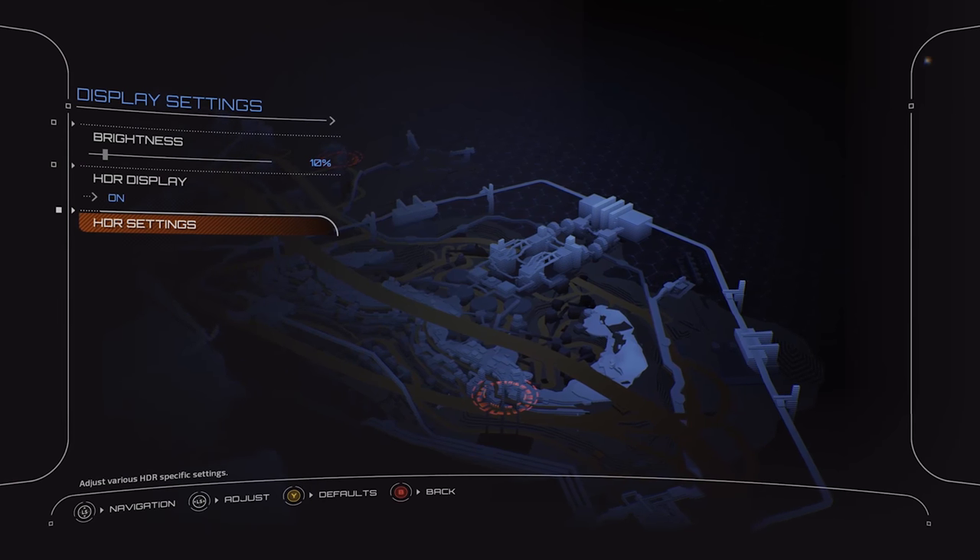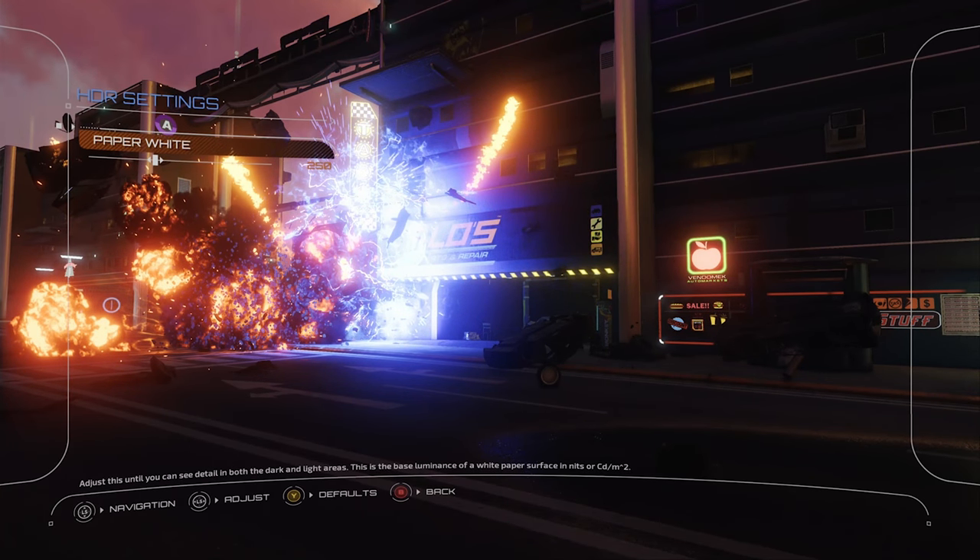Over in HDR settings there's one setting, which is surprising but actually really nice. Normally we'd expect a peak luminance or max luminance setting, but in recent videos I've suggested that's a little unnecessary — the game produces what it produces, and you'd just be clamping the top-end brightness when your TV is going to do that anyway. So this game doesn't give you that option, which is actually one less thing to worry about — it's done for you by your display.